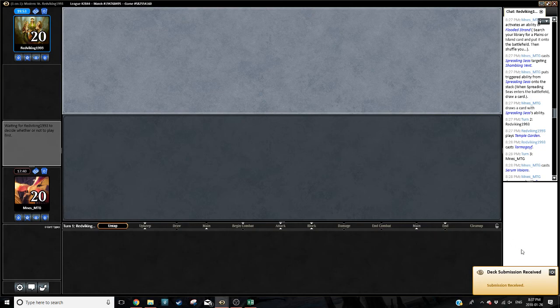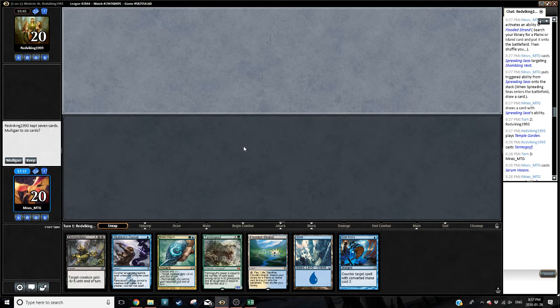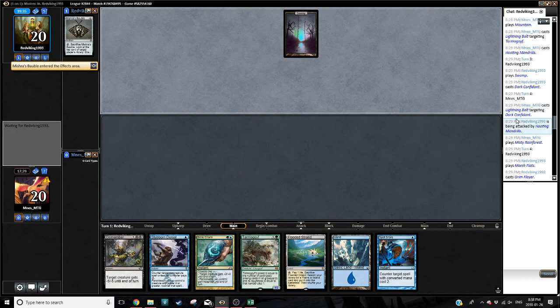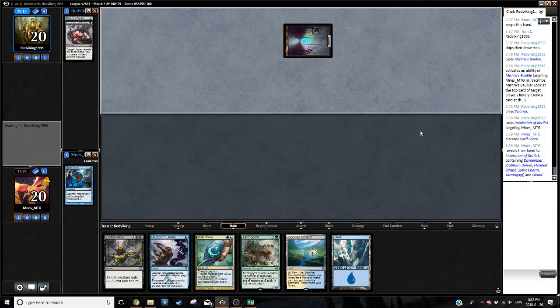We're on the draw. Abzan Traverse is definitely a bad matchup for us. Two lands — we've got Spell Snare, Tarmogoyf, Dismember. I don't think this is the kind of hand I would mulligan, though I'm definitely sad about this Flooded Strand not being a Scalding Tarn. Mishra's Bauble — they're going to know what we're going to draw. If it's a green fetch we could have Blood Moon mana. Discard — can't stop that; it probably takes Tarmogoyf and the rest of our hand is going to fall apart.